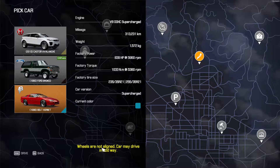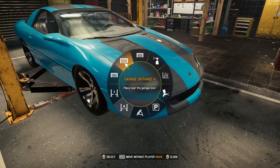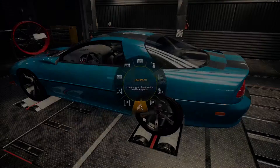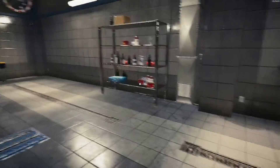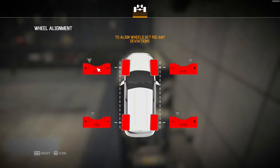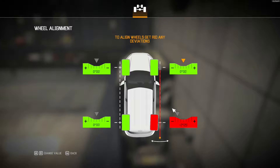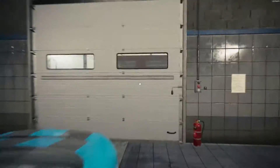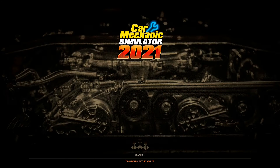Wheels are not aligned — wheels are not aligned, we have to align the wheels. Move to the alignment station, move car to test path. Let's align the wheels — I didn't know we had to do this. Wheels are now aligned. Can I go in here? I can go in there now. Now I will take it to the test track.